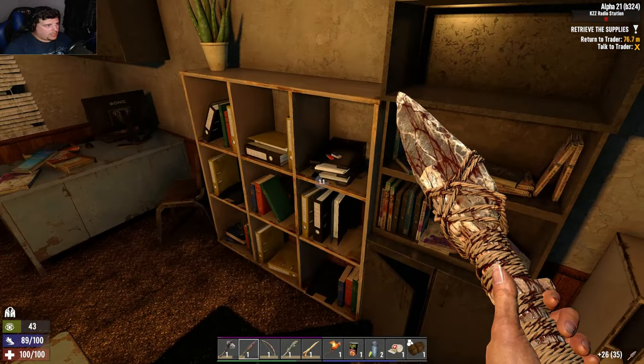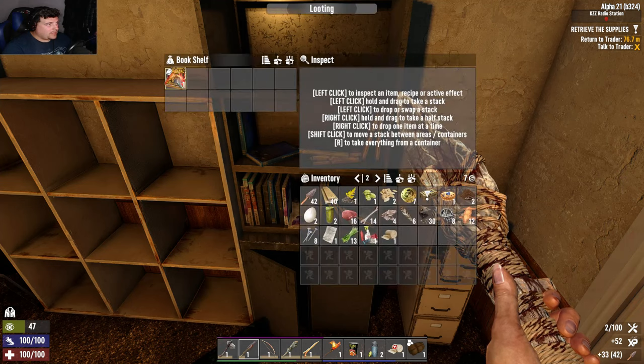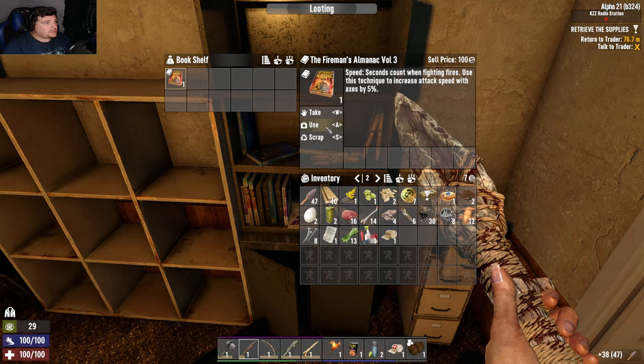I don't like how quiet it is. Harvesting tools crafting skill. The Fireman's Almanac — use this technique to increase attack speed with axes by five percent.